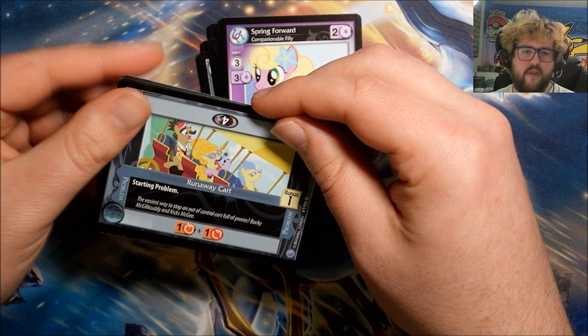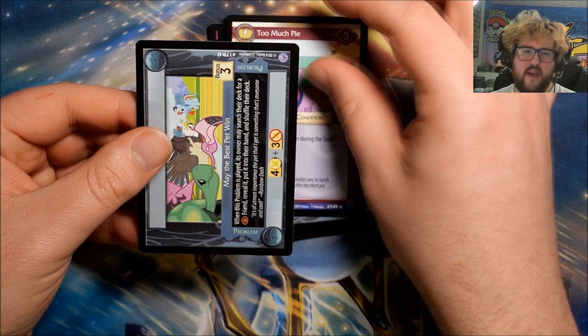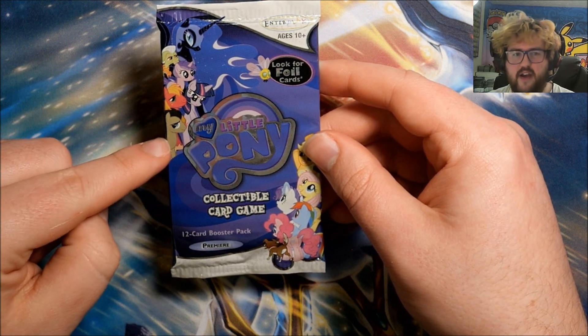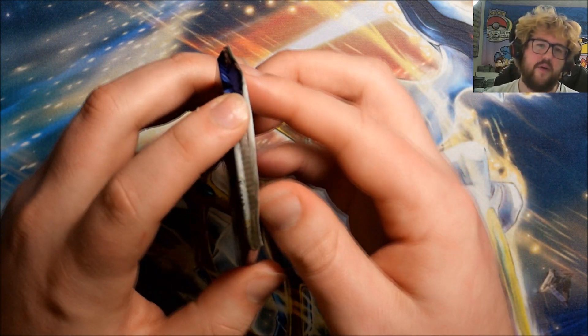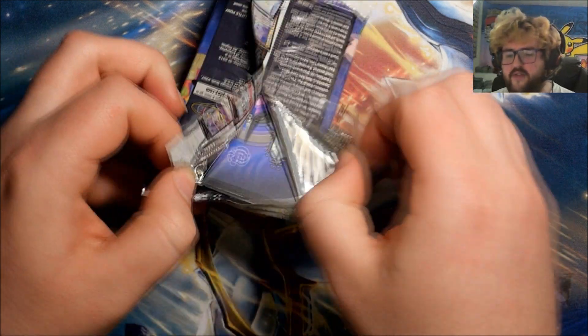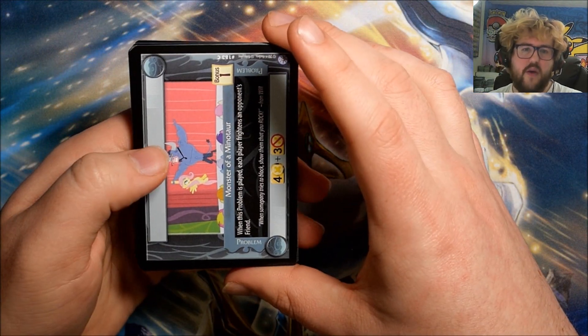Pack eleven also has Runaway Cart, Too Much Pie, and May the Best Pet Win. In addition to Spike, I do like Dr. Hooves — the David Tennant pony. I don't know too many of the other characters outside of what I know from opening these cards, but I know I like the David Tennant pony.